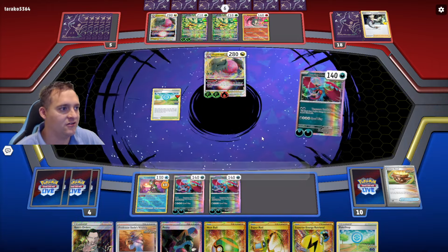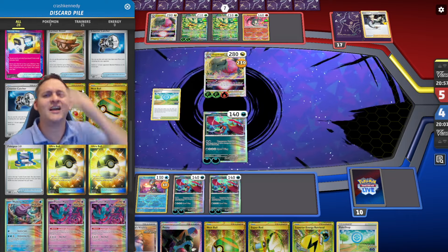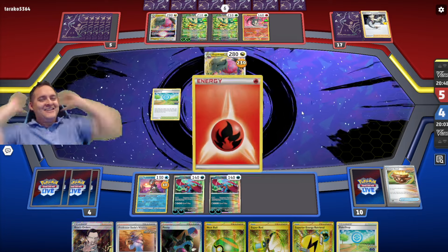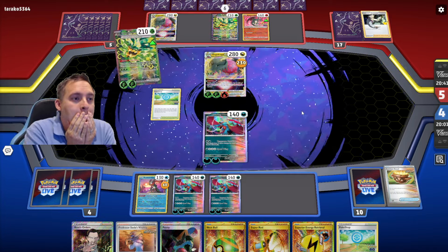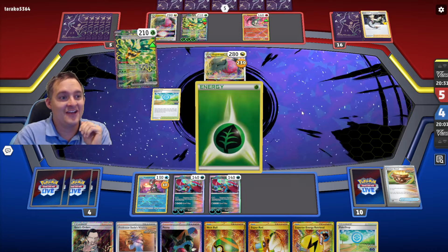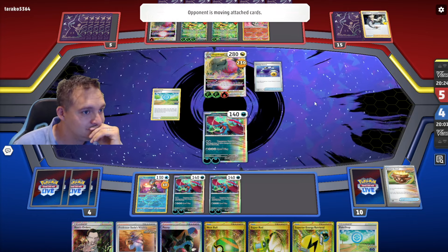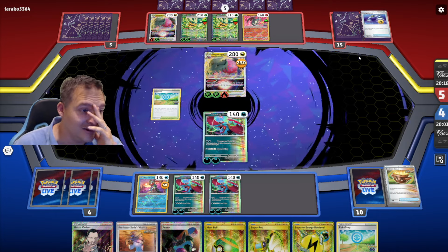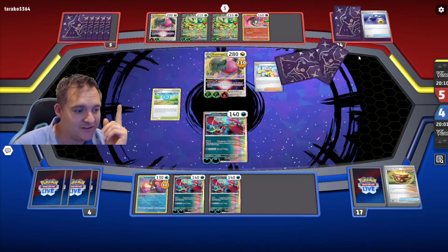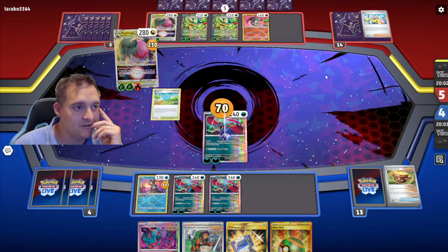Oh no — I got rid of two Counter Catchers, and I already used my Pal Pad. Let's see what they do. Maybe they do Dragon Pulse or something — not Neverending Nightmare. They could also Power Charge the Regidrago and that would be a bummer. I left an energy in the deck and I still have Sadas. Explorer's Guidance is good. They use Covert Fighting — fine. This is bad, we only have one Boss's Orders left.